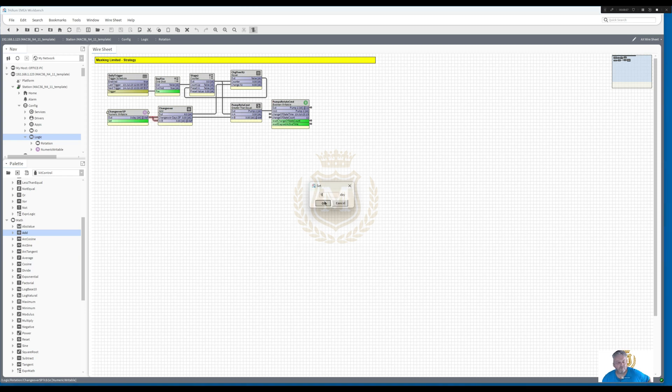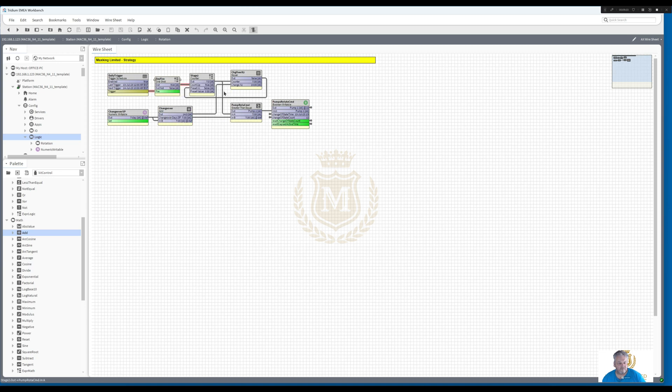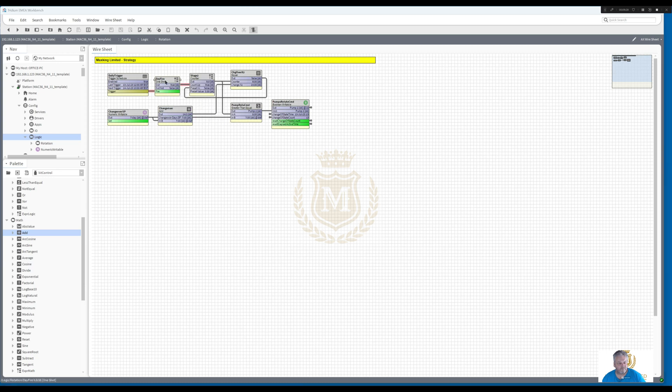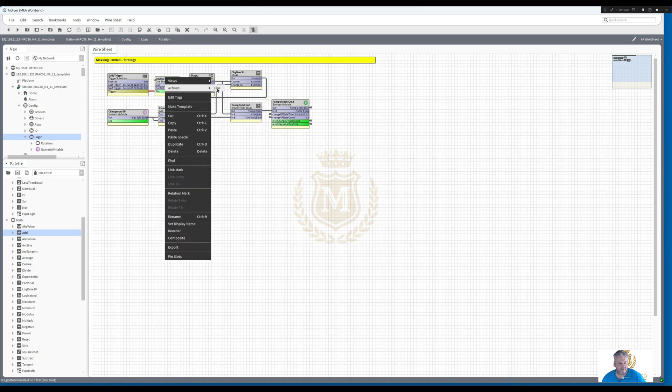Let's just do one for seven days - changing weekly basically. Actions fire - let's just get it to a change first and then we can count after. Okay, so first day pump 2, second day still pump 2, third day still pump 2, fourth day pump 2 - see this climbing up here - pump 2, 5th day, 6th day, 7th day. Now when you get to the 8th day it's going to go to pump 1 because that counter is going to go to 14, that's going to go true, it's going to reset and start all over again. There we go - pump 1. Now that will run for seven days.